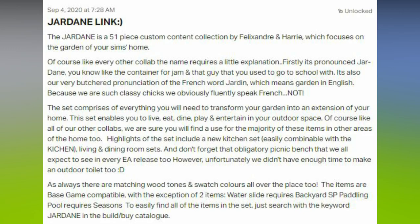The set comprises everything you will need to transform your garden into an extension of your home. This set enables you to live, eat, dine, play, and entertain in your outdoor space. Like all of our other collabs, we are sure you will find a use for the majority of these items in other areas of the home too. Highlights include a new kitchen set, which is easily combinable with the kitchen — I actually have a video with an overview of that kitchen set — and also living and dining room sets and a picnic bench.